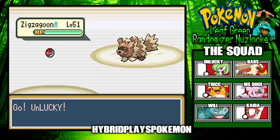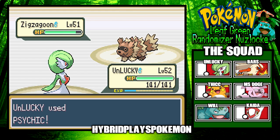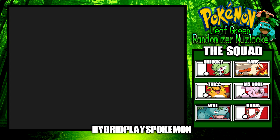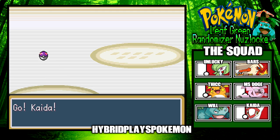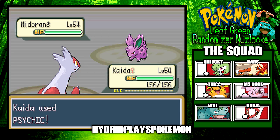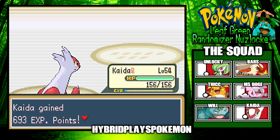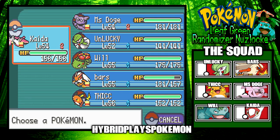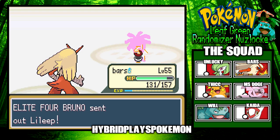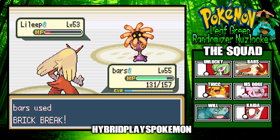Elite Four Bruno sends out Zigzagoon — I like this already! Unlucky, you're about to have the luckiest battle of your life. Using Psychic for the kill! Next he sends out Nidoran — I'll use Kaida so I don't waste Gardevoir's PP. Bruno then sends out Lali, which is going to get destroyed by a nice Brick Break — bam, easy peasy, get wrecked!